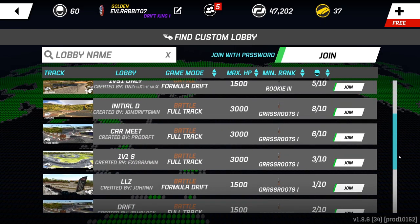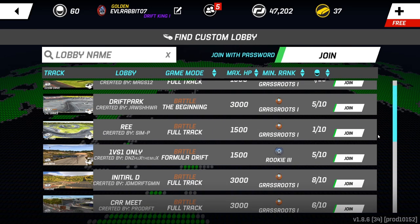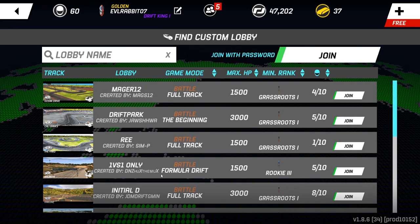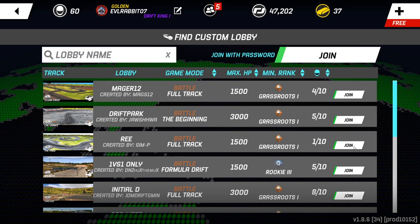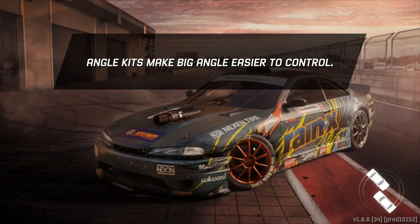The full track at Hakone would be pretty hard because I won't know where anybody is. Road Atlanta has 5 of 10 here — let's hop into Road Atlanta and see if we can throw down some tandems in Road Atlanta in open lobbies.